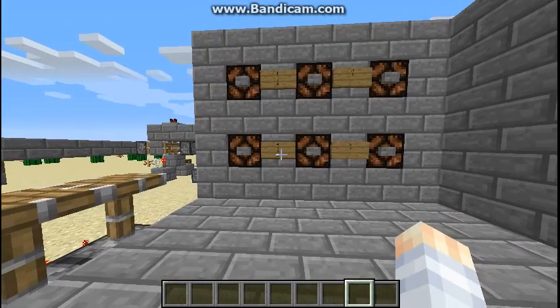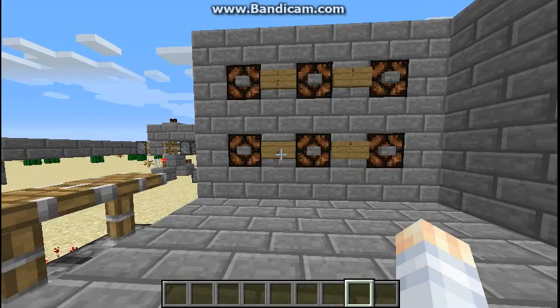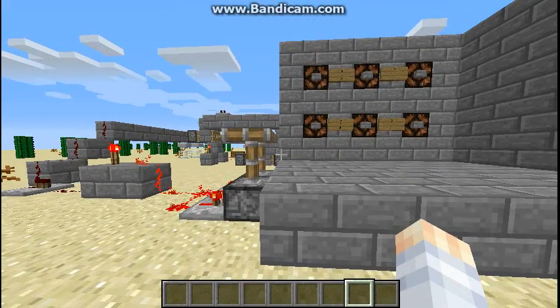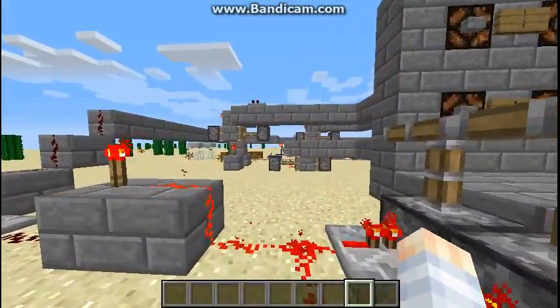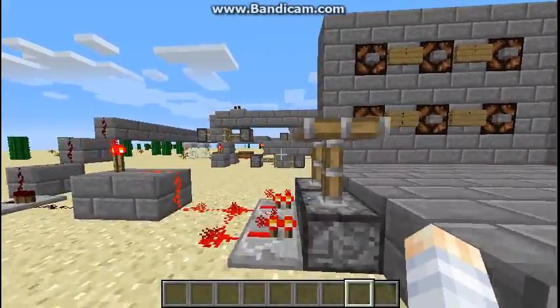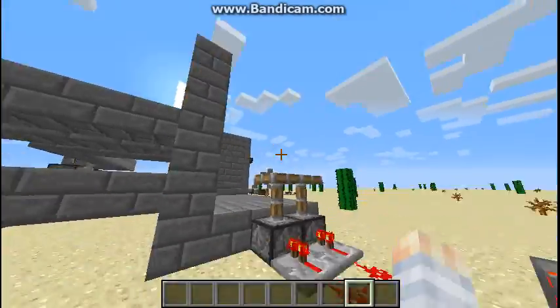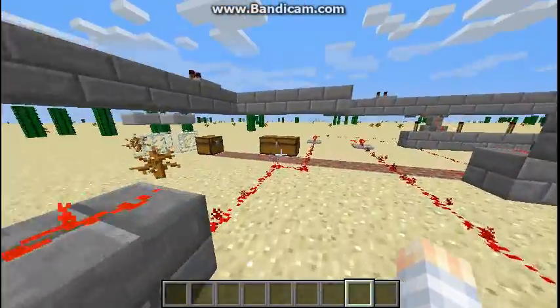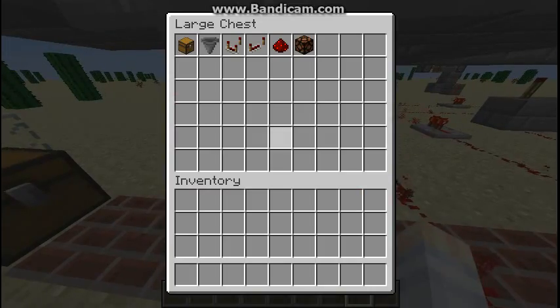So yeah, that is the combination lock. If you guys would like help with this on a world, let me know — I can get on Xbox 360 and Xbox One to work on those. If you're playing a server I can get on and help with that too. It's pretty simple; it just can be time-consuming because of that back part.